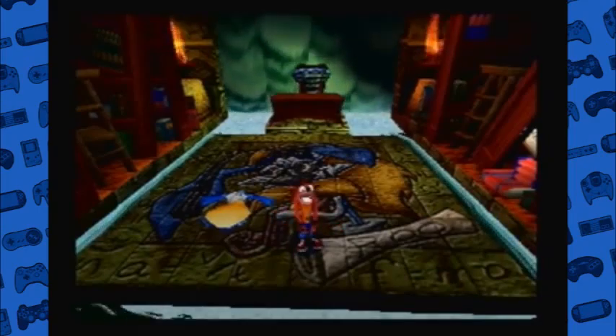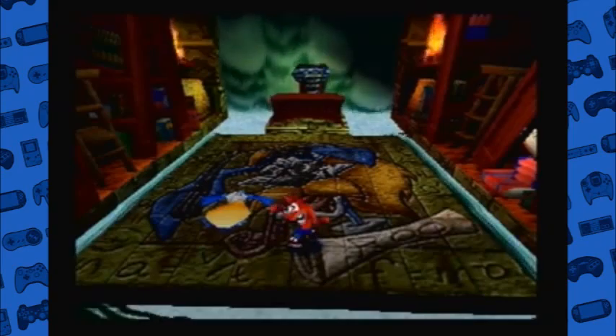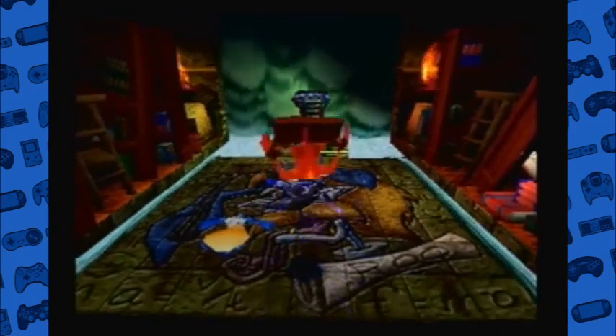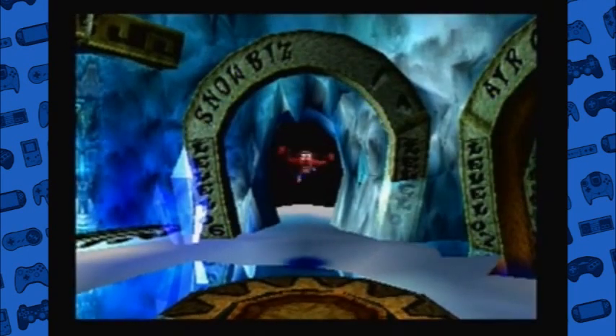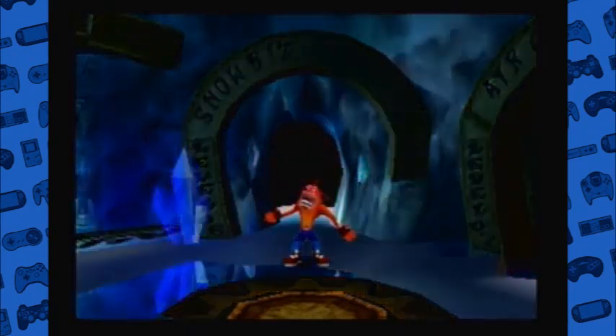We get our little Crash dance - any excuse to dance! You can't skip this one. Now we get to the second floor. The worlds don't actually have names - I guess it's just floor two. None of them have themes, except there's an ice theme, and the first level looks like Snow Biz, so maybe that's why it's all icy.